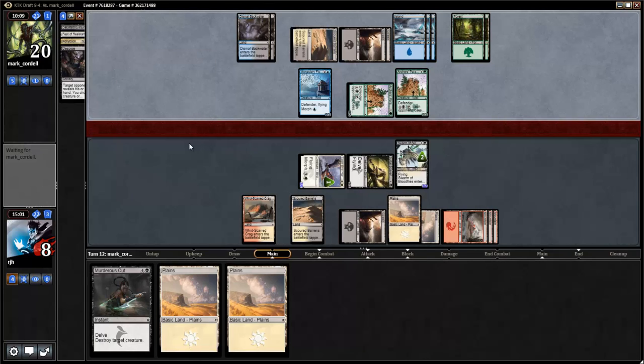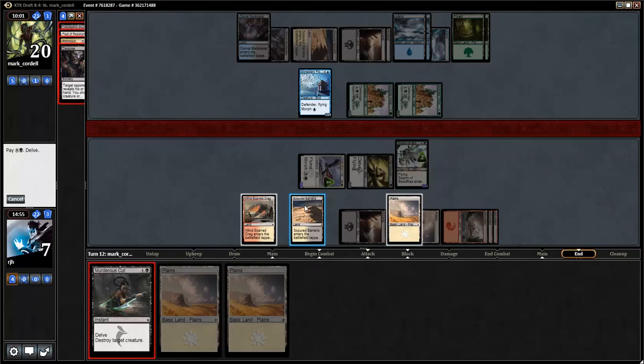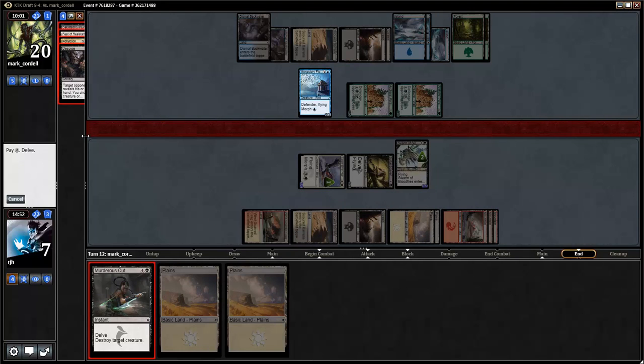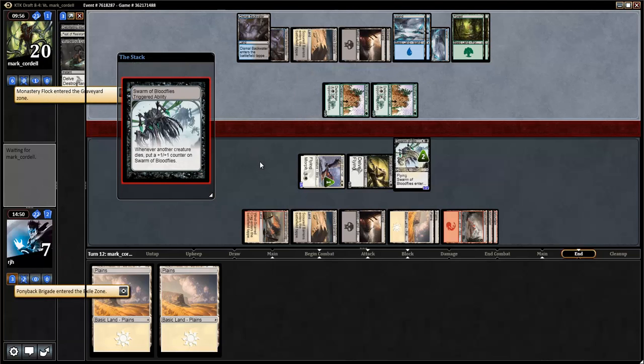My opponent continues to gain life, which means yeah — I just have to trust that I draw something else more relevant. Can my opponent kill me right away? Am I just trying to save time, maybe in case my opponent loses?